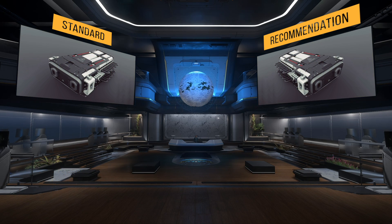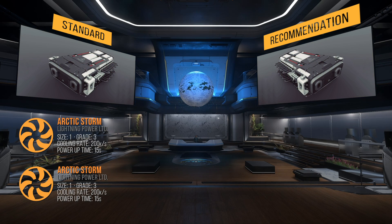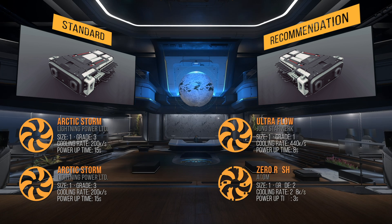For coolers, it comes with 2 size 1 grade 3 Arctic Storm coolers. My recommendation is to pair the cooler with the fastest cooling rate and the cooler with the fastest power uptime — the Ultraflow and Zero Rush. This will bring its maximum cooling rate to 678,000. In this configuration, the Zero Rush will start applying some cooling quickly, and the Ultraflow will add to your overall cooling rate.